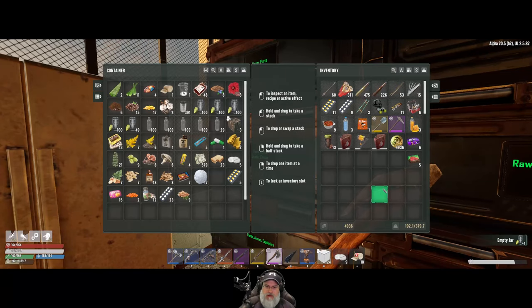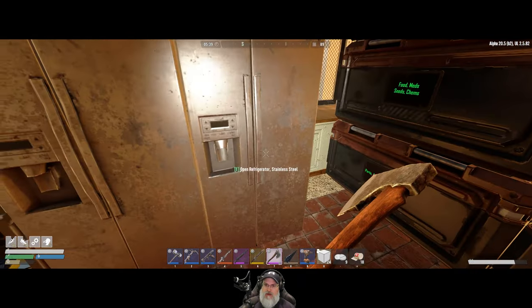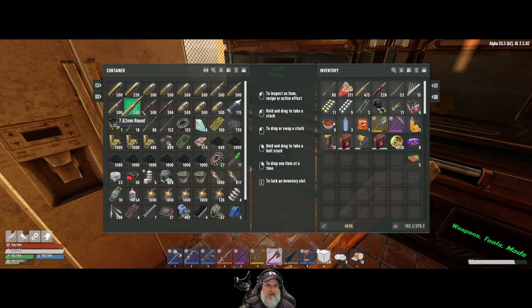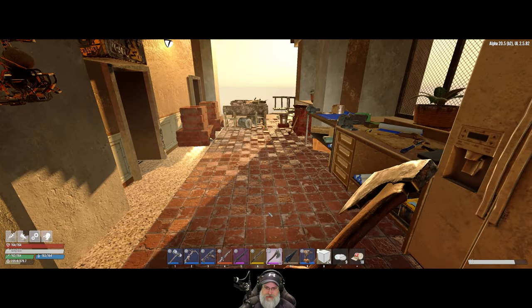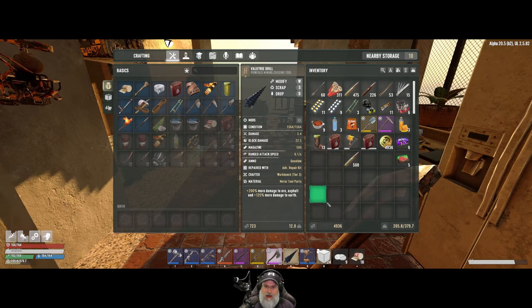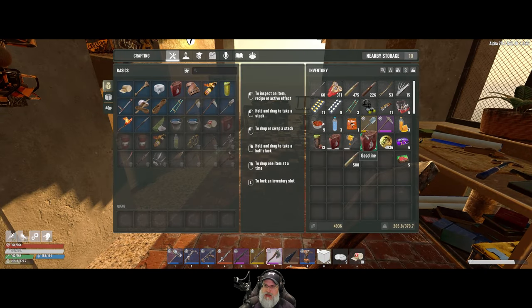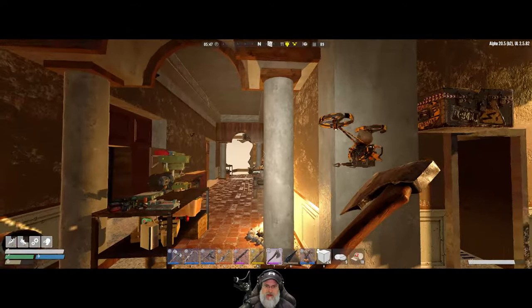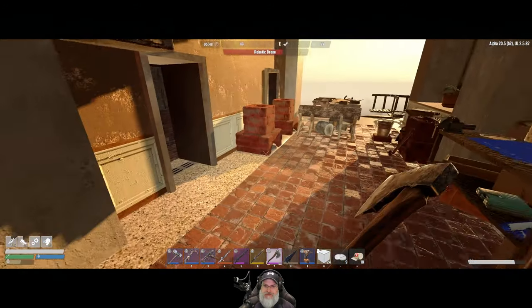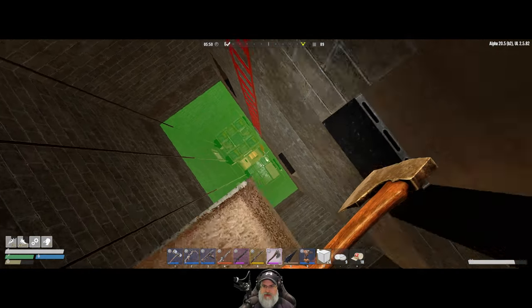I've got six repair kits, and we should probably take another stack of 7.62s with us. Little Friend is fully repaired, plenty of shotgun shells and snipers. The Valkyrie drill is fully repaired and should also be fully fueled up, plus I have a couple of additional gasoline cans. We've got meds — let's go. We're gonna get titanium, but we're also going to do some looting in the wasteland.